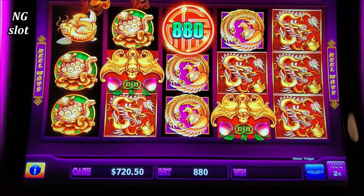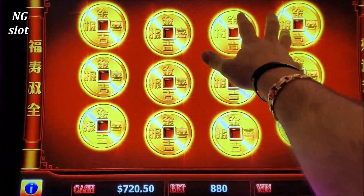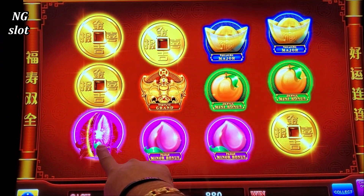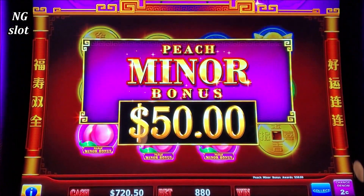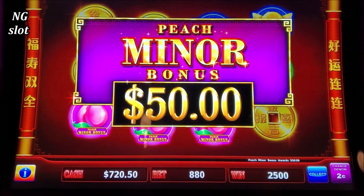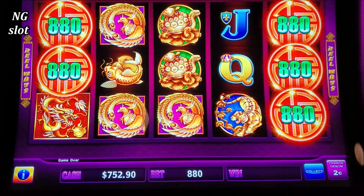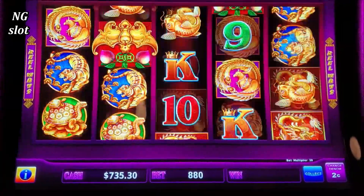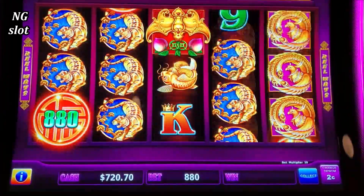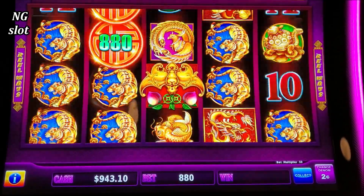$17 bet bonus — it really can pay huge! And here we go. Major please, major... minor — it's a $50. Oh boy, look at this, again 5 coins — we need 6 or more, baby. $240 line hit, nice one!